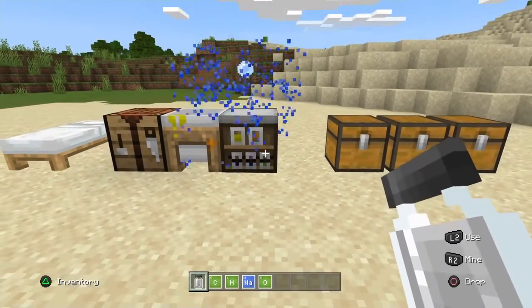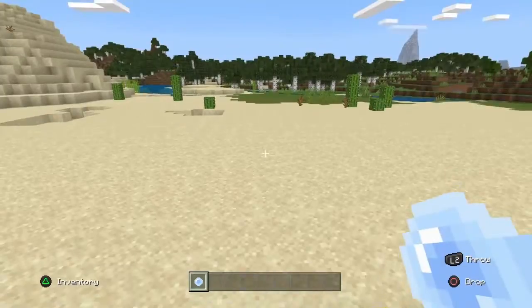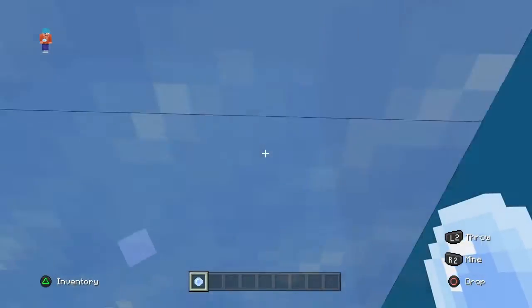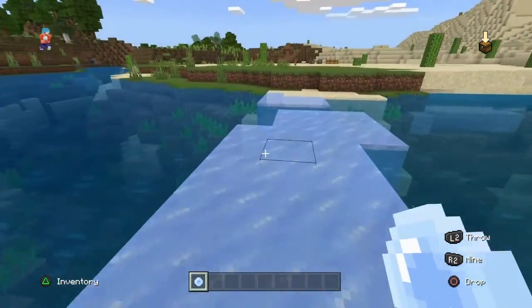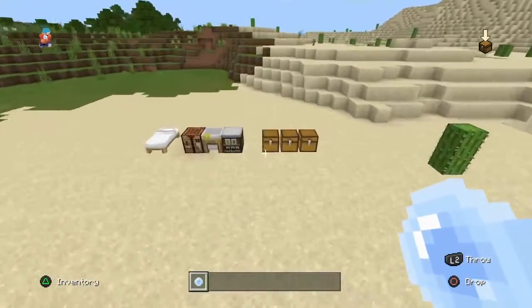Press combine and it will give you an ice bomb. What's cool about an ice bomb is that you can use it to make paths on the water — like so! You can make your own little path like this. It's just really fun to play with.